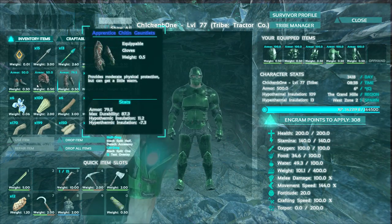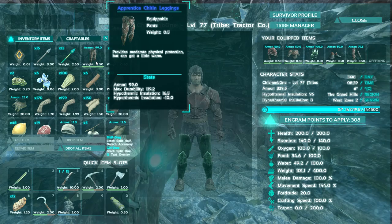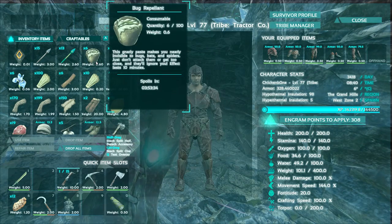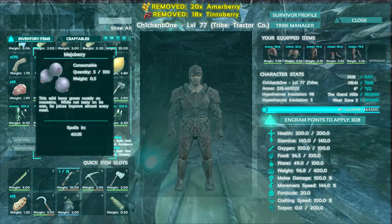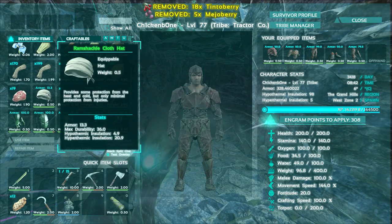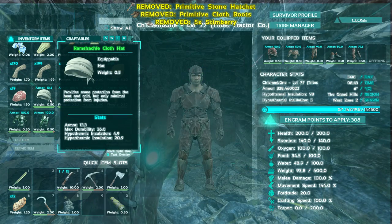I'm going to put on my chitin, and why am I putting on my chitin? Well, that has a very good reason — they spit at your armor, and apparently it makes it break really fast. Oh, a Ramshackle cloth hat? I killed something — nice!